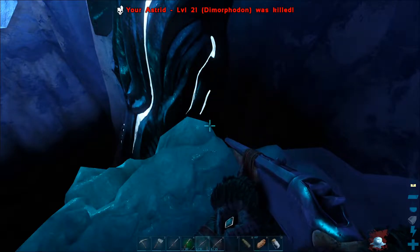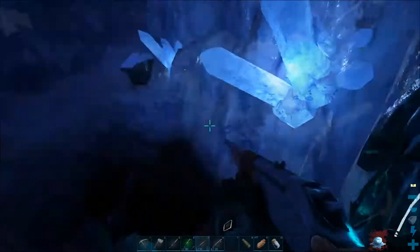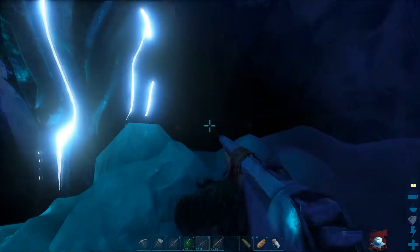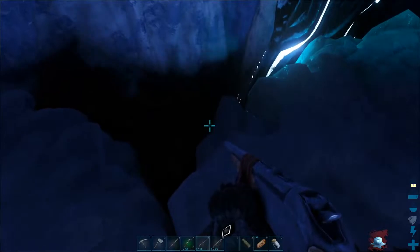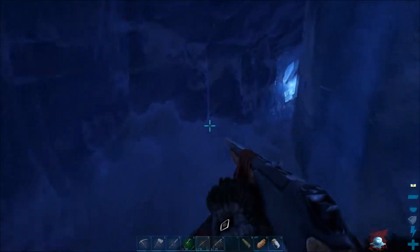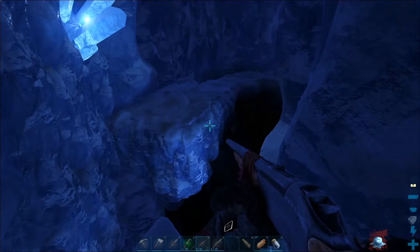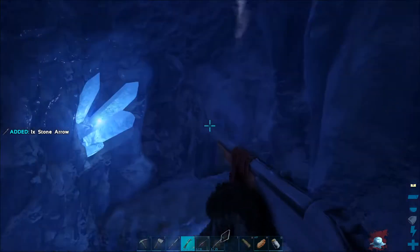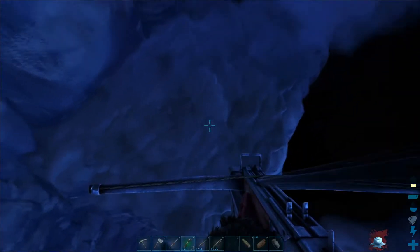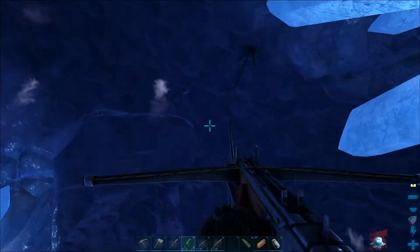Drop down here. What in the world is down there? You know what? It's probably death. Can you mine this thing? No. Is that the artifact? No. Oh god, damn it. Why did I press F twice? F for Astrid. Oh god. This cave is bad. I don't like it anymore.